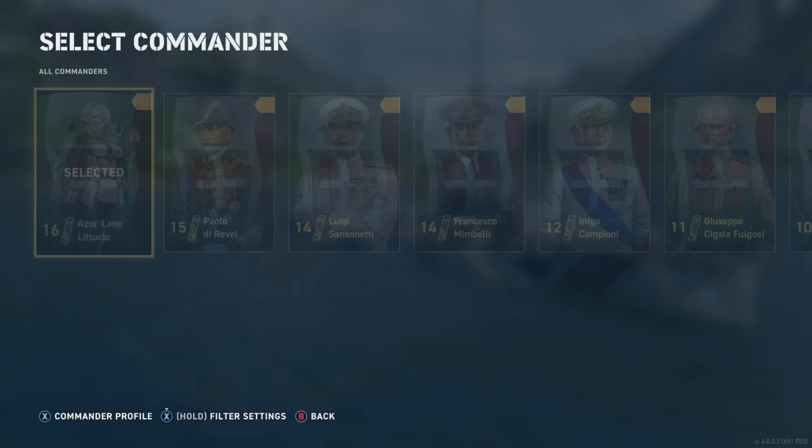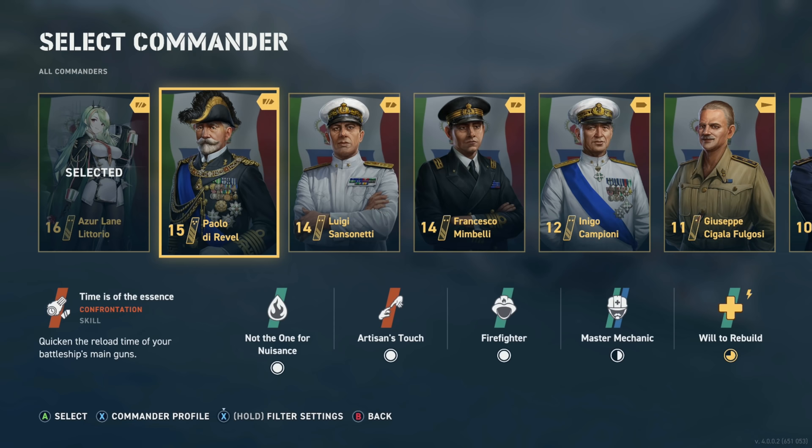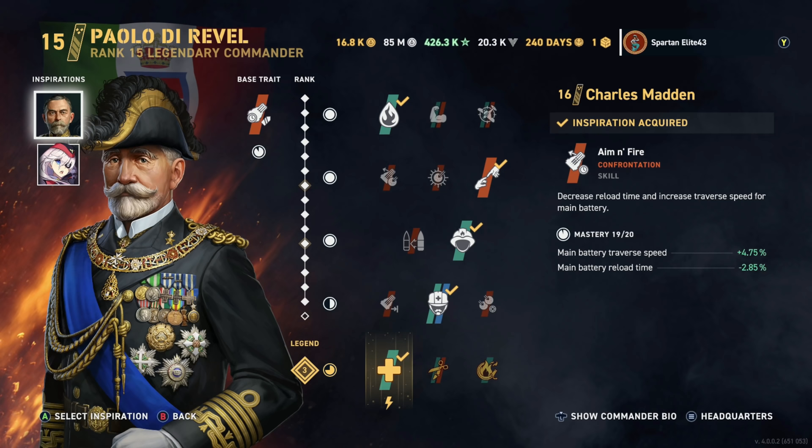If you were not going to use Azure Lane Littorio, if you don't want to buy that Commander or you're not spending money on the game, I 100% stand by you and agree there should be a dispersion build standard Commander. But considering there isn't one currently, let's take a look at Paolo de Revel. My build for Paolo de Revel uses Charles Madden and Scharnhorst as inspirations. I was getting a little bit faster traverse time and a little faster reload, but I've since swapped Charles Madden for Paolo de Revel personally.